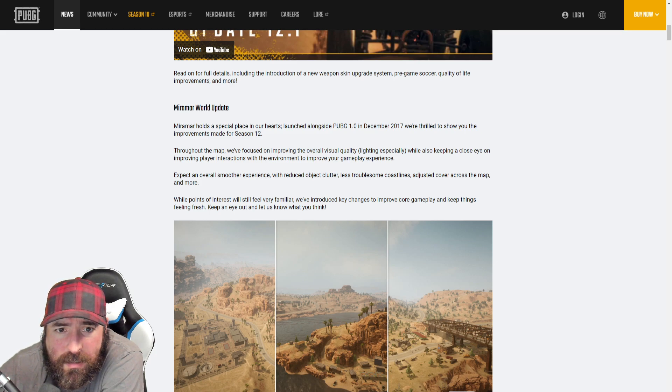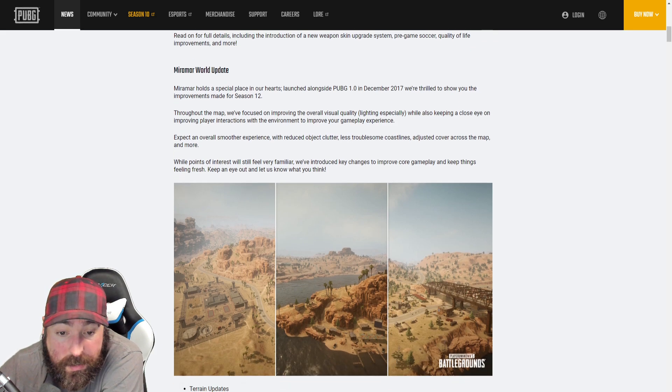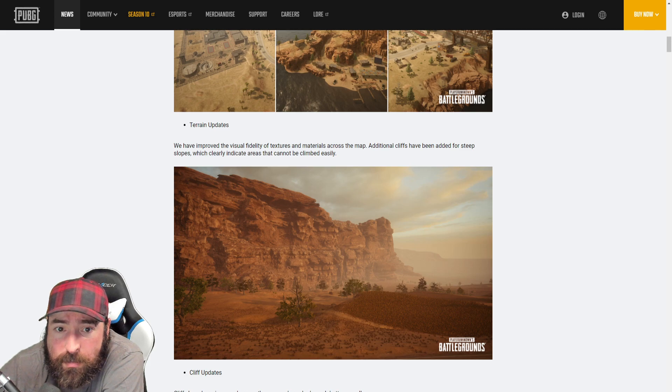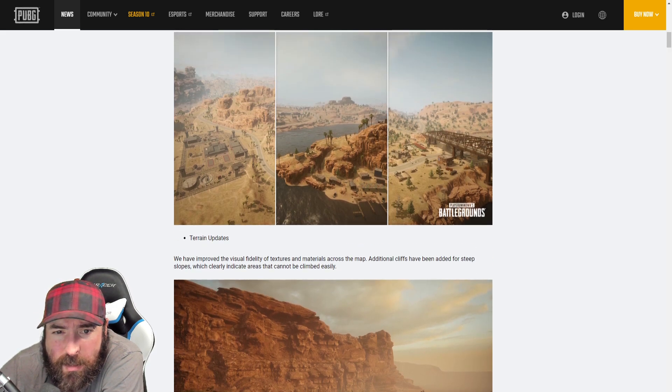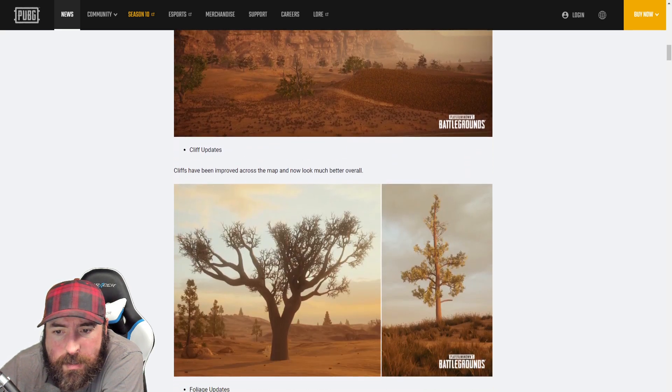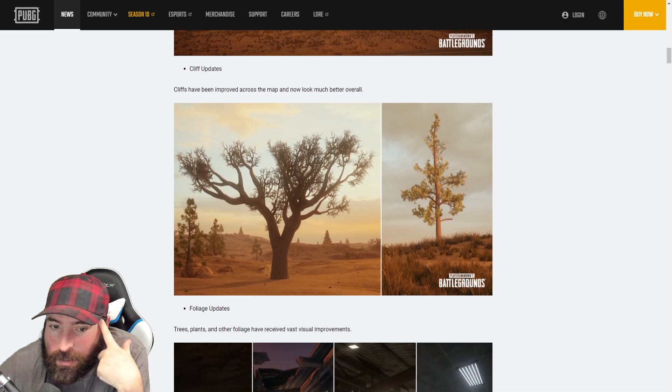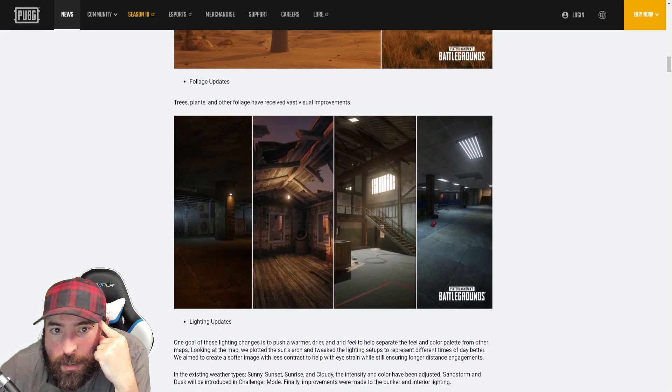The last time they did a revamp it was more graphics and stuff — they added those ramps and the racetracks, and I believe they added the Marauder vehicles too. But anyhow, that was the last Miramar world update. It looks like they're planning on changing some other things. I think it's mostly visual — they're trying to smooth out some of the rougher terrain, like the cliff sides. Yeah, additional slopes for steep terrain, so I guess it'll make not getting stuck in the zone a bit easier. It looks like it's mostly a graphic update and they're getting rid of some of the clutter, foliage updates, lighting updates.